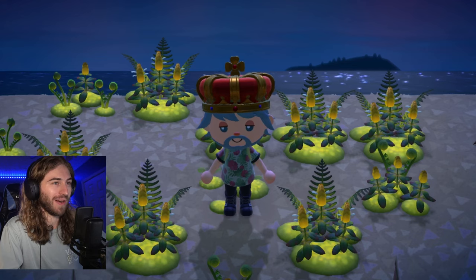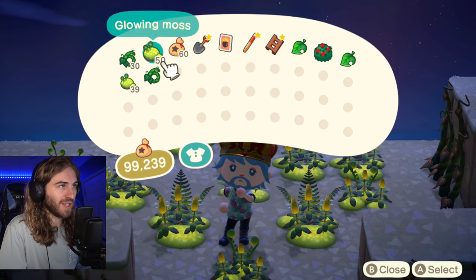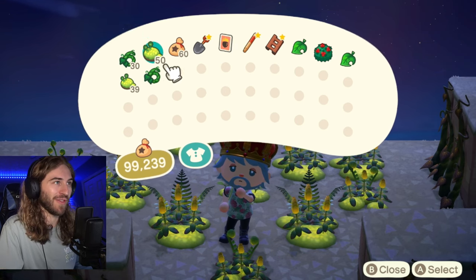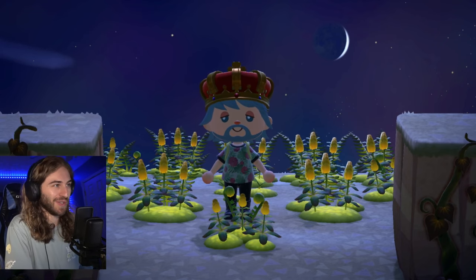Later in this video we're going to look at all the DIYs — they're super cool. The glowing moss comes in stacks of 50 and the vines come in stacks of 30, so you can hold 30 vines and 50 glowing moss. Unfortunately, glowing moss does not grow on your own island.